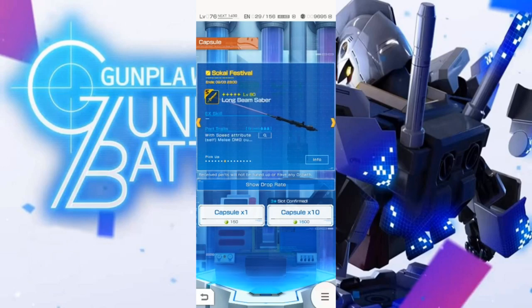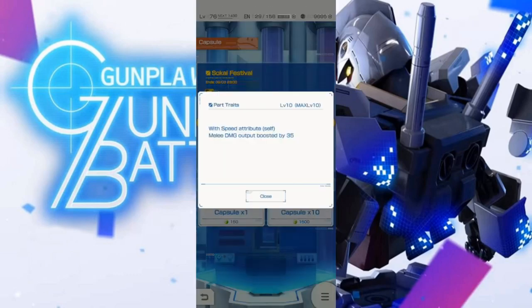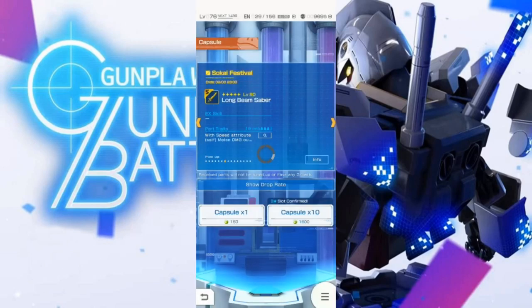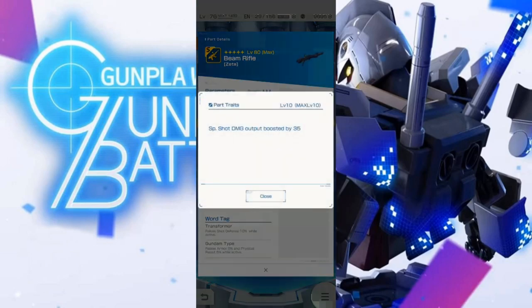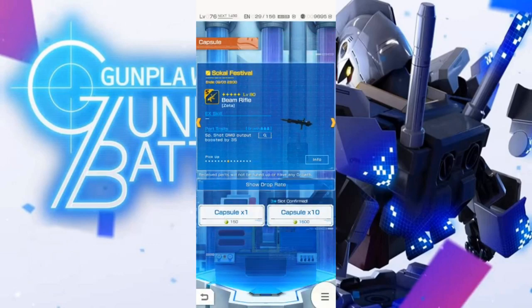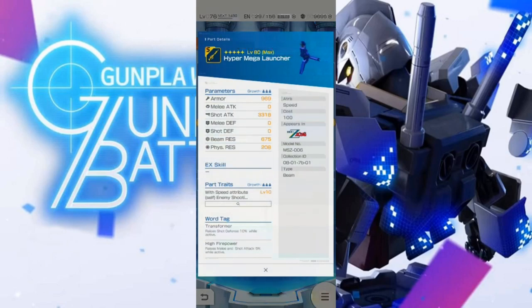The guns are really nothing special honestly. The long beam saber — the big sword — is typical, but it doesn't have a good ex skill to pair with it. The beam rifle has okay shot attack, but the part trait requires a mid or long shooter job — if you don't have that, you can't even use special shots, making it completely useless. There are better options. It's not an inherently bad part, it's just that better options exist with ex skills or traits usable in more situations. I tend to judge things from a neutral standpoint — neutral attribute machine, all-rounder pilot.